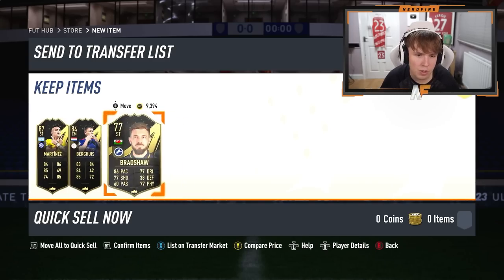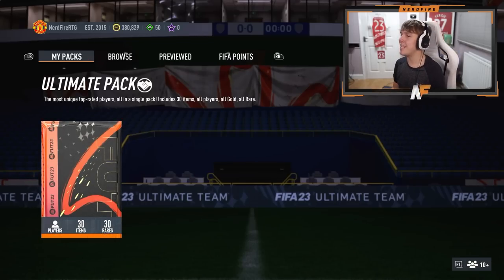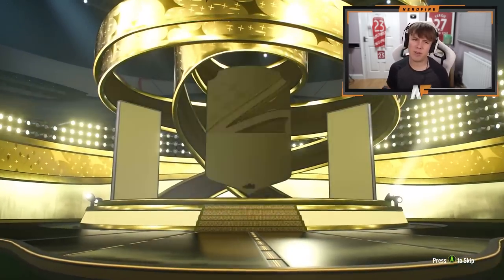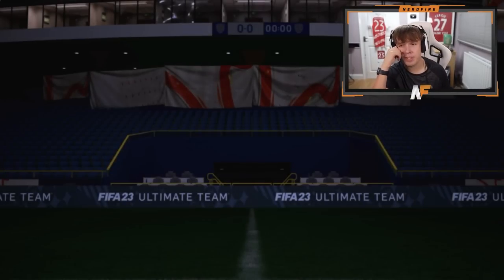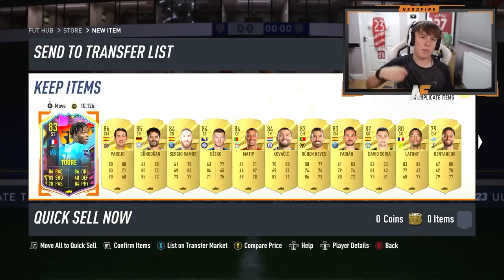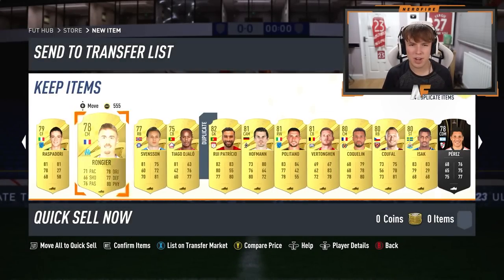Team of the Week pack - it's Argentina. Lautaro Martinez - probably decent fodder. Anyone else good? It's Bergers - terrible. Onto the Ultimate pack then - anything good? Can we get an out of position? We do get a walk out but it's the cheapest Spanish walk out. We'll keep him though. That's the rewards done on the RTG for this week.